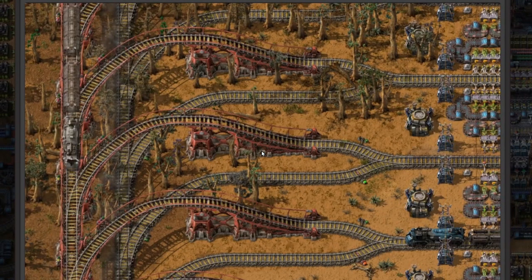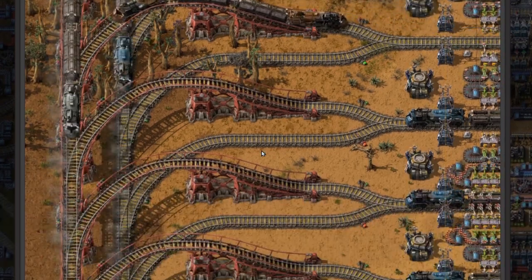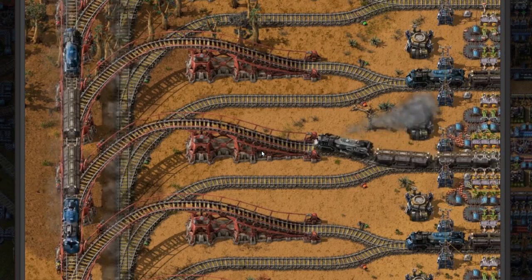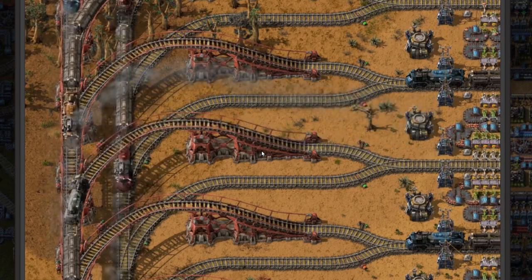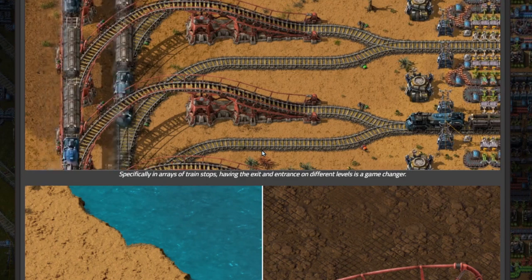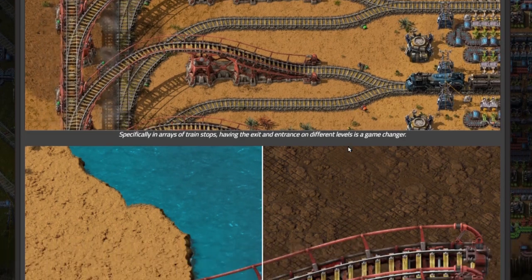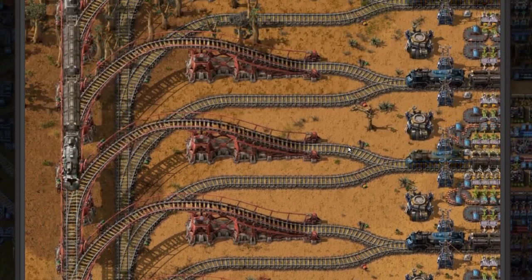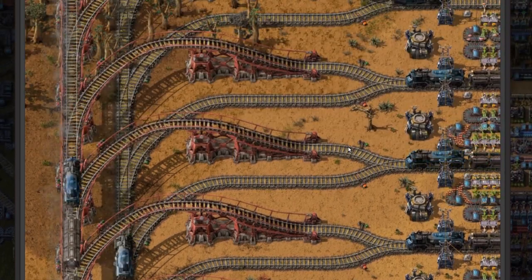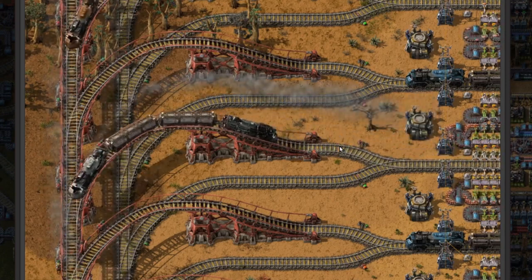Here we have a station with in and out without crossing each other. Specifically, in a raised train stop, having the exit and entrance on different levels is a game changer. This also makes double-headed trains worth playing just to do that.